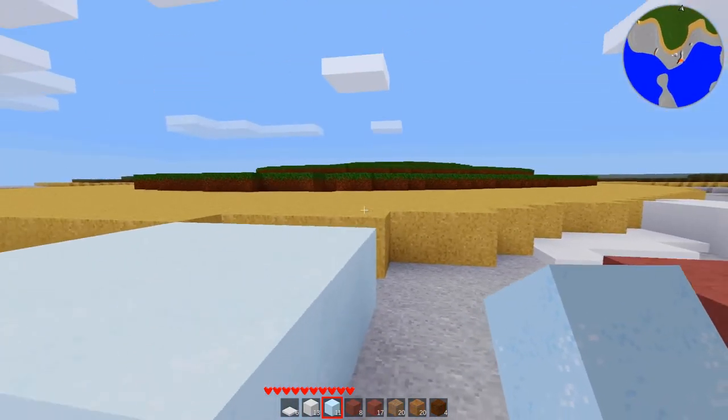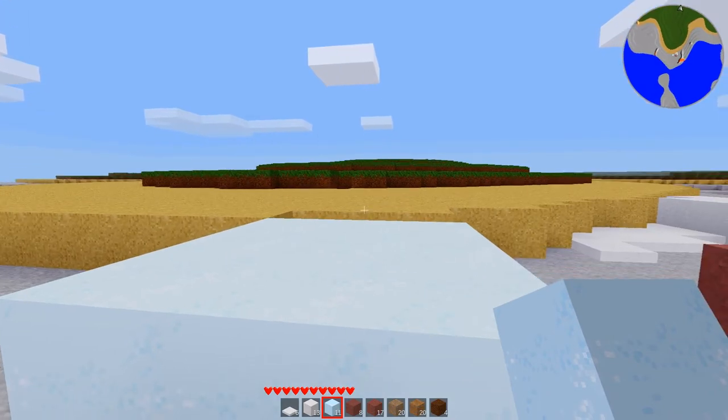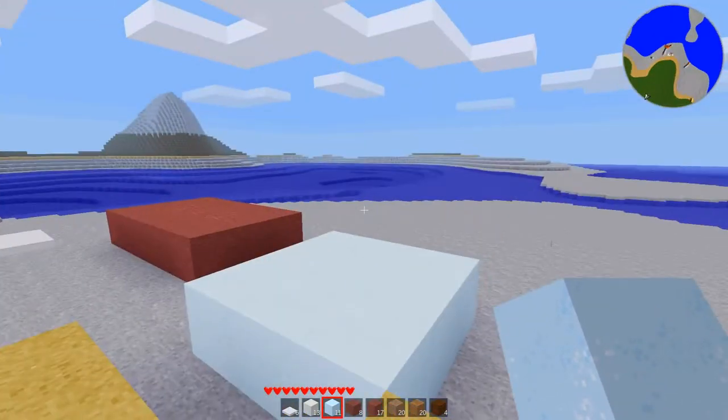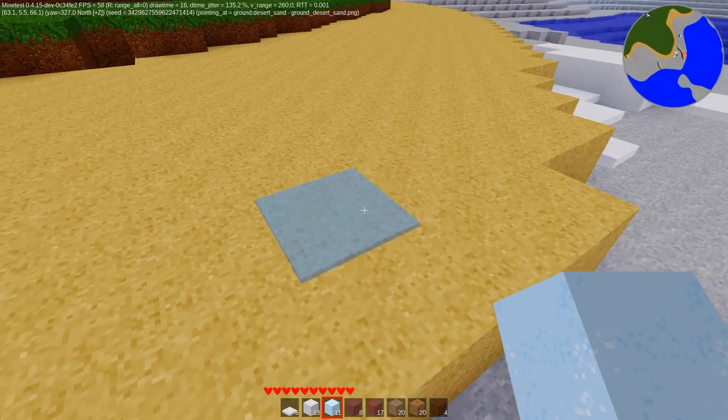I don't really care for the ice texture, but again a lot of stuff is going to get changed. The issue I'm having is that when I make these textures in Krita, the colors are totally different than they show up in the game, and I don't know why that is — I'm guessing it's something with the gamma.